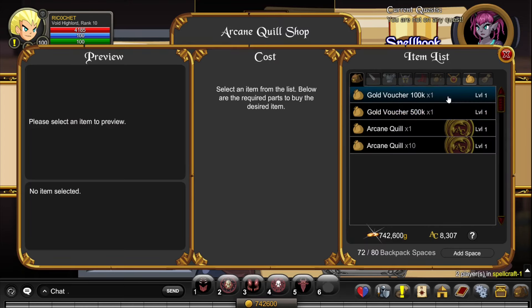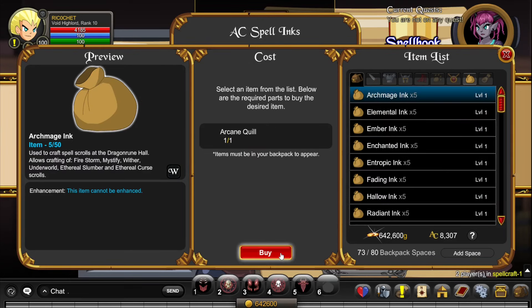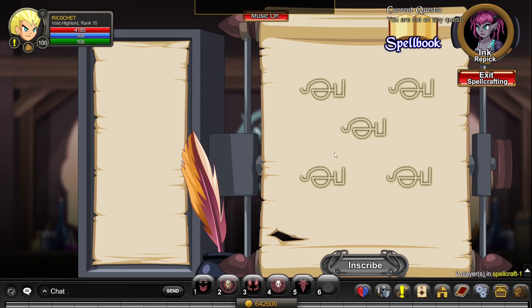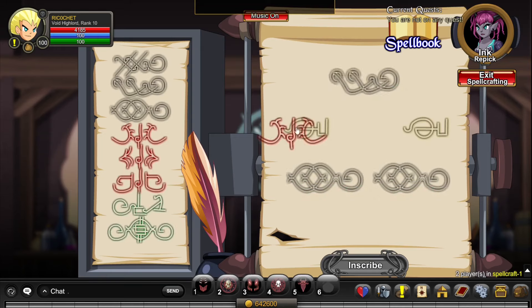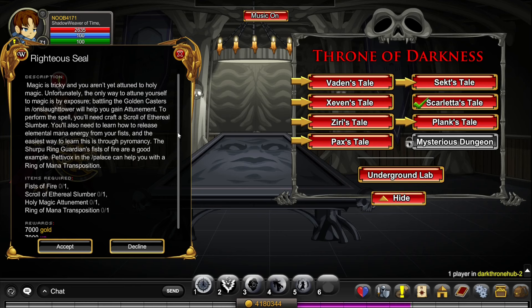Click on Buy Arcane Quills, 100k Gold Voucher, 1 Arcane Quill, and buy Archmage Ink. Click Begin, pick an ink — Archmage Ink — and make the combination shown. You'll produce Scrolls of Ethereal Slumber, and once done, you should have completed this quest.